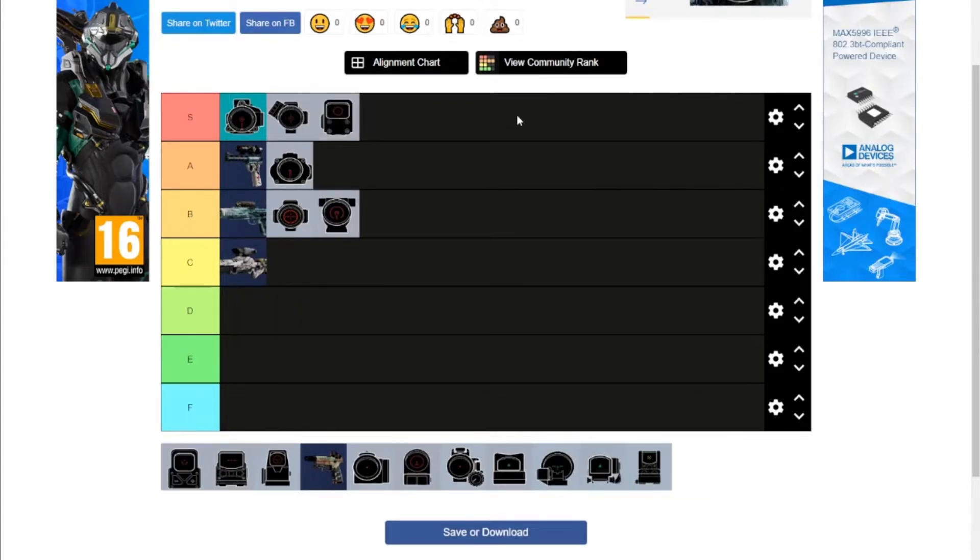The OG Holographic — easiest S tier of my life, besides the 1.5. Obviously the worst part of it is this big chunk where the battery goes at the bottom, but the reticle is clean as hell. I have stopped using it more in recent times now that sights are on every weapon, but this used to be my go-to whenever it was available.